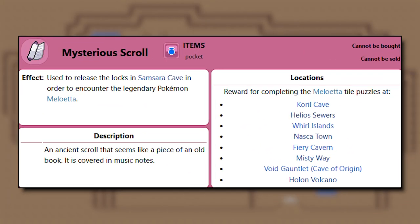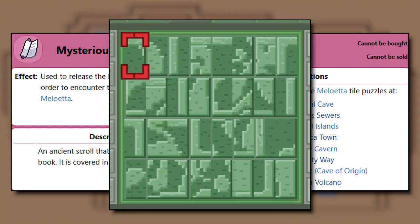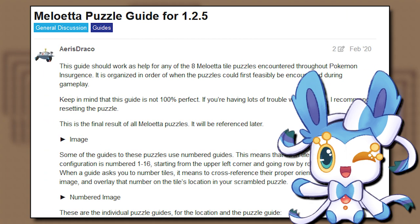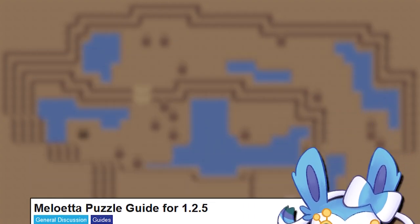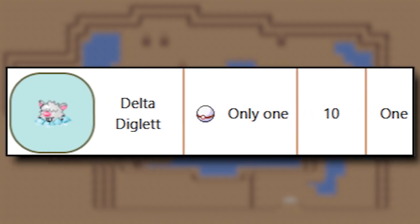Throughout the game, you'll find Mysterious Scrolls. There are eight of these, and they require completing a puzzle to obtain. These puzzles are tricky, but thankfully someone made a guide on how to solve them — I'll link it in the description. Once you get all of the scrolls, you'll unlock Relic Song, and with it, you can get Delta Diglett at Telnor Cave.